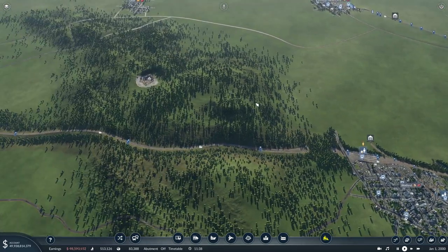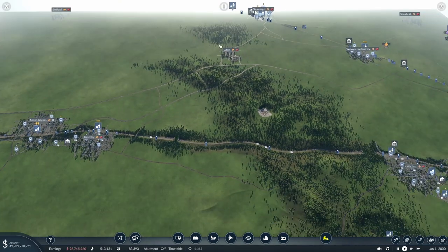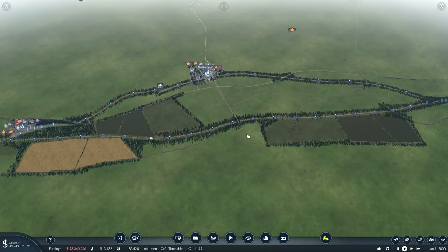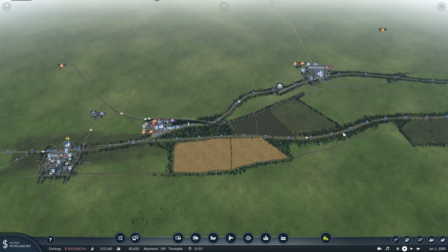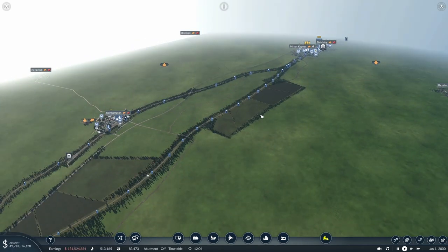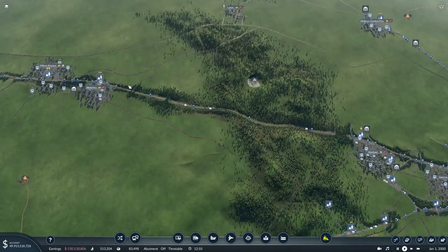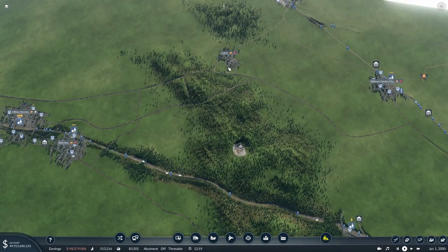We've got quite a lot done. I think at the end of this episode we're not going to have a journey on the Midland Main Line just yet, but I've done a little bit of decoration on the West Coast Main Line. I think I might do a Nuneaton to Euston cab ride - I know we've done quite a few West Coast Main Line cab rides now, but as I start to do some more detailing and decoration, it's good to see the progress, because the West Coast Main Line is the main topic of this series.